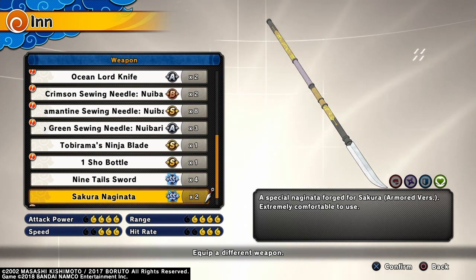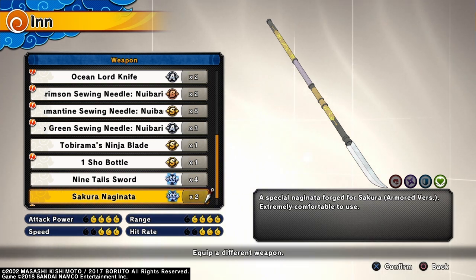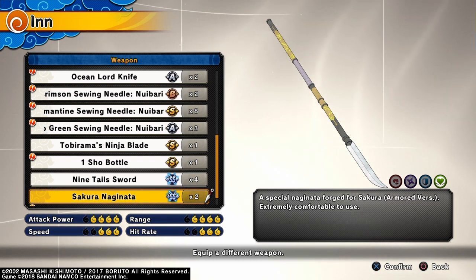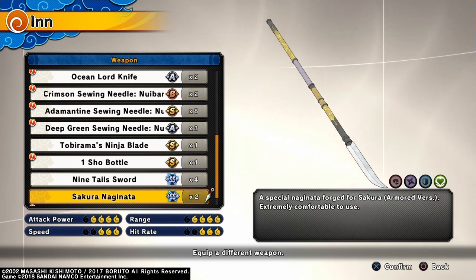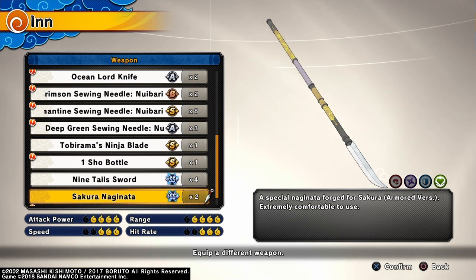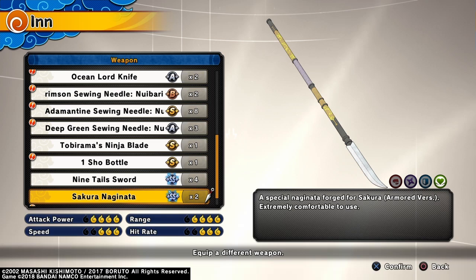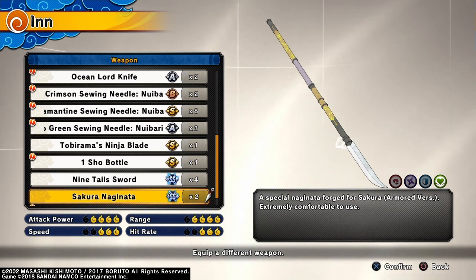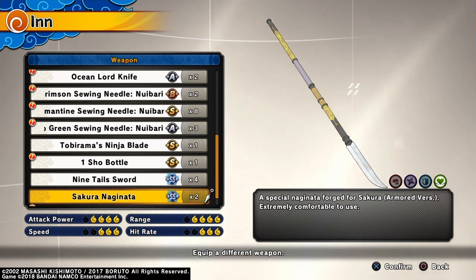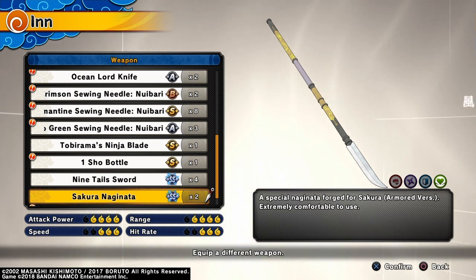I do like the combos of this sword though — I really do love the combos of it. But I feel like it just needed a little bit more for me to be invested in it. I don't think I'll be using this sword all too often. I'm just glad that we're getting more content in the game, but in my honest opinion there is way better weaponry than this for a healer — you have the frying pan, Tobirama's ninja blade, the show body, the nine tail sword. There's a lot more you can work from. It's just not the weapon for me.